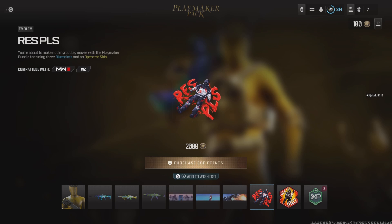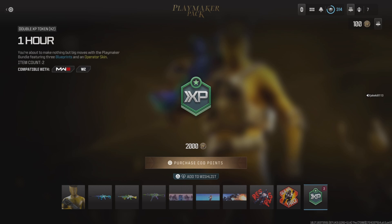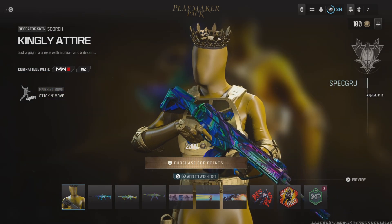We've got the Rest in Peace emblem, we've got a Gulag Pro weapon sticker, and we've got a one-hour double XP token times two. So yeah, I would recommend you guys buying this, but ultimately it's entirely up to you.